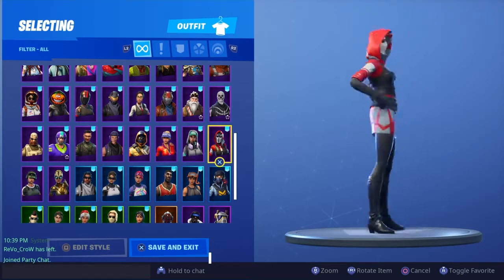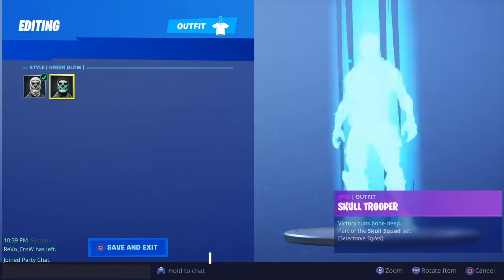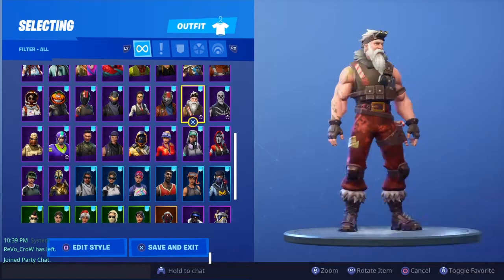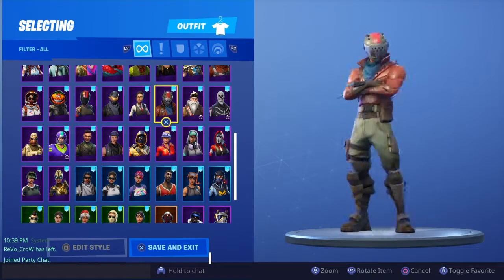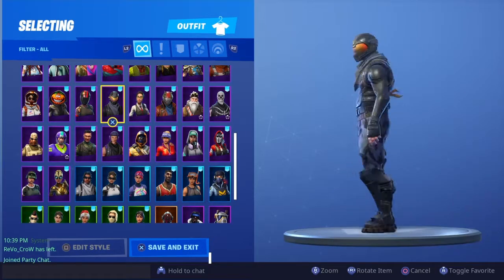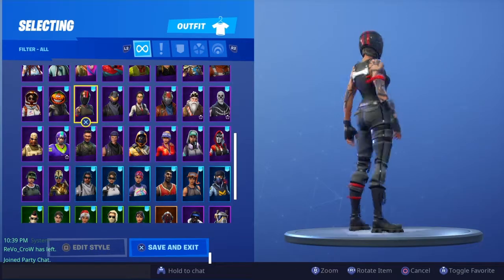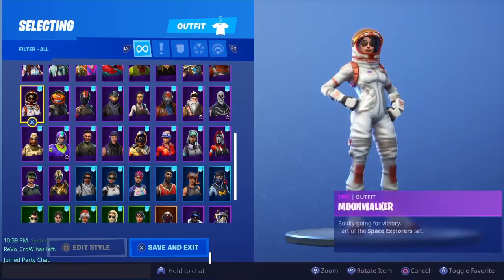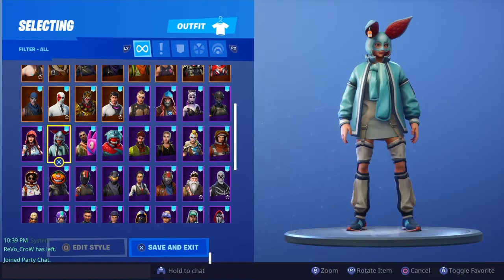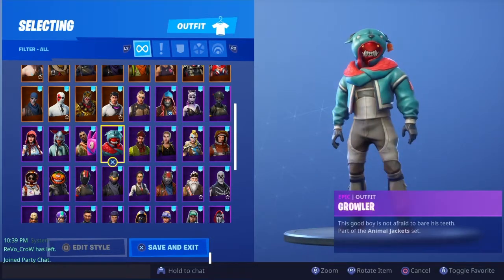We got the Ace — another starter pack bundle that came with V-Bucks, a back bling, and a skin. I got the Skull Trooper, but unfortunately it's not OG Skull Trooper — it's second gen, so I don't have the purple Skull Trooper glow. We got Sergeant Winter, Rust Lord from Season 3, Rook, Rogue Agent which was a starter pack skin. I got Red Line, Nightshade, Moonwalker, Fable full outfit, Flap Jackie, Giddy Up, and the Growler.